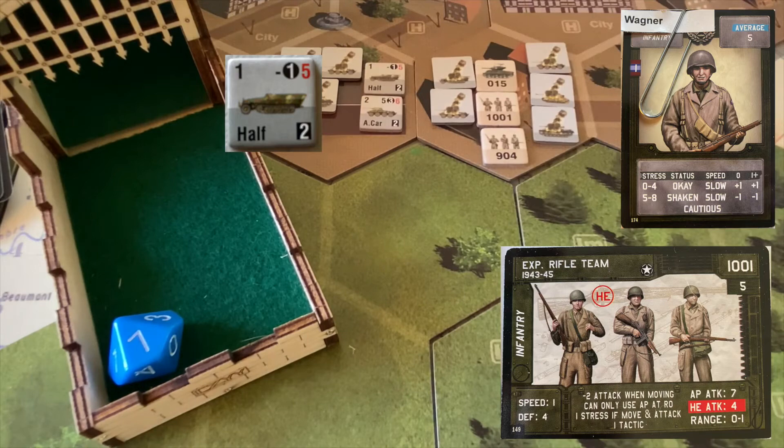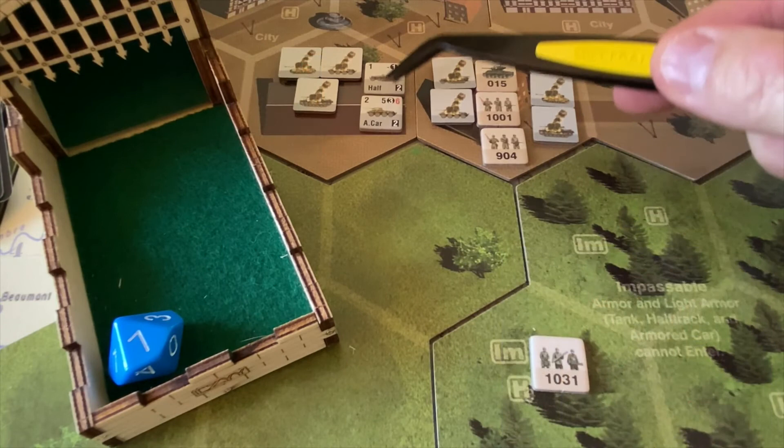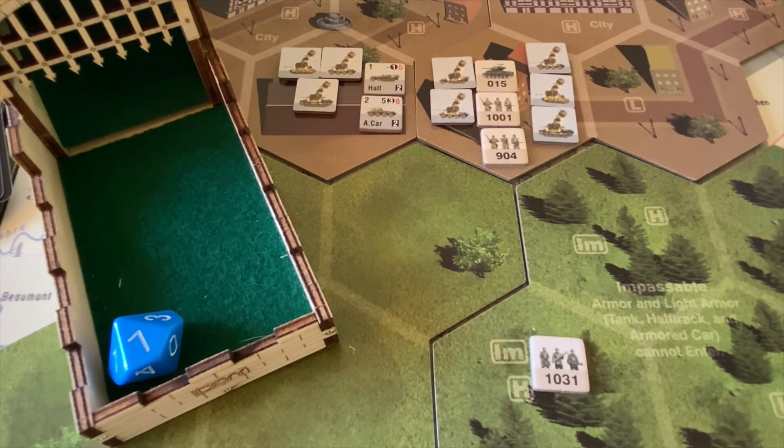That brings us to the end of turn five. The armored battalion — the small tank force — is reduced to less than four points, so we've destroyed it, which will give us the victory points. Let's take a look at how that racks everything up. We'll pull our event card and kind of wrap this one up, then make some final comments on the campaign.